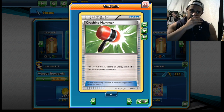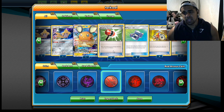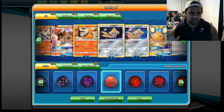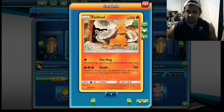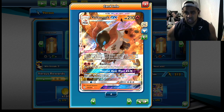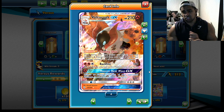Energy denial - there isn't a lot of it in the format at the minute and it can be quite strong. In their article they just had Torkoals and Drachy and it was like a complete lock deck. I thought I want to try and bolster the 100 damage with a little more potency and a backup option, so I added Volcarona GX.